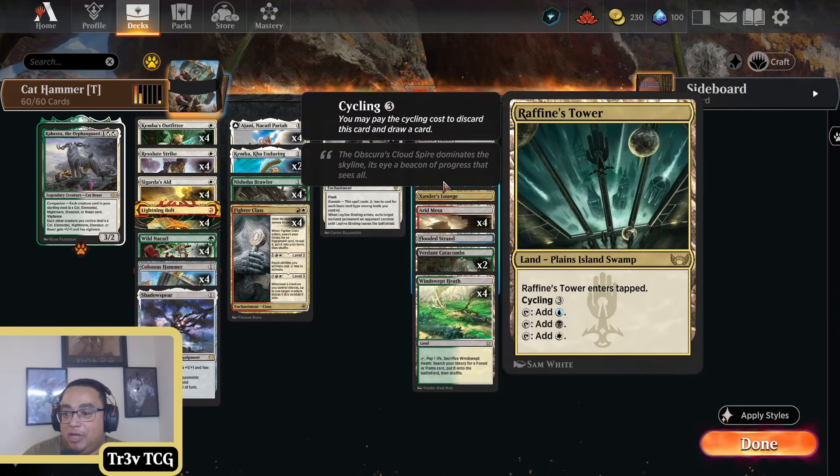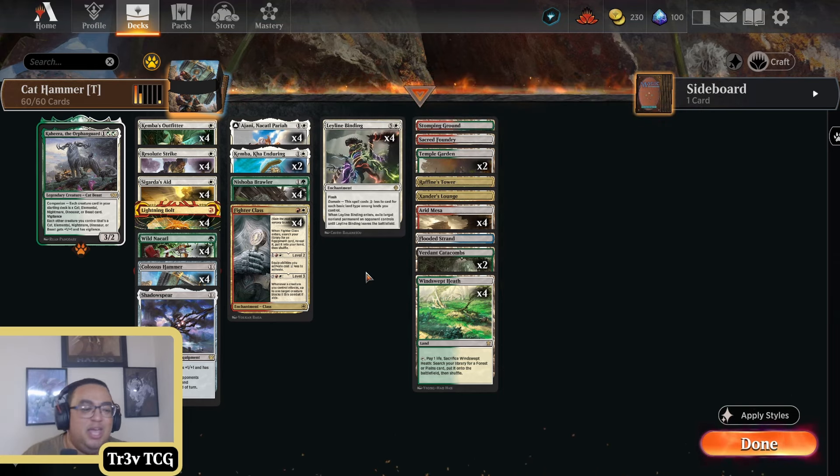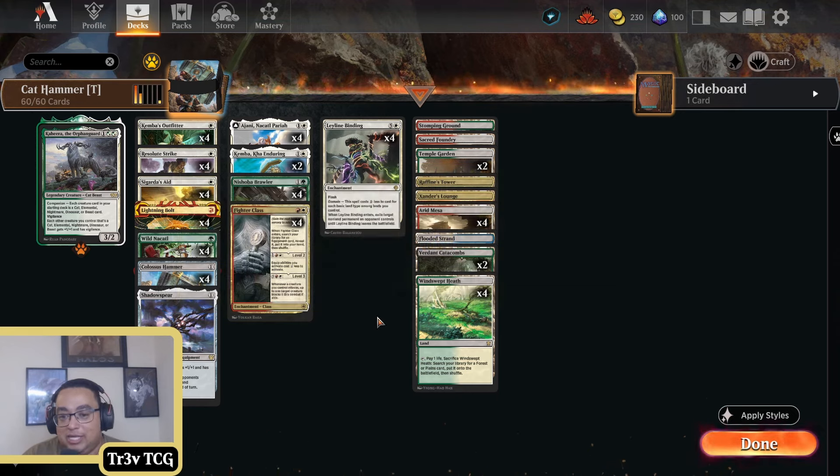The only way it works is you end up going Raphine's Tower into Stomping Ground if you want to curve into a Shrubber Brawler on turn two. It all depends a little bit on how your hand looks. I'm going to take this into some best-of-one Timeless ladder games. If you're not already, please do subscribe to the channel — we'd really appreciate it. Let's get into the matches.